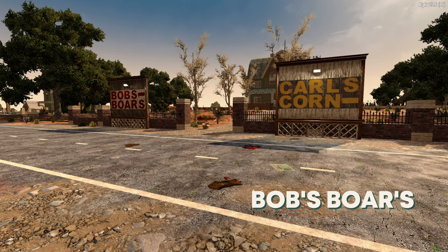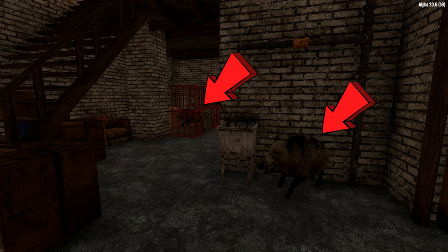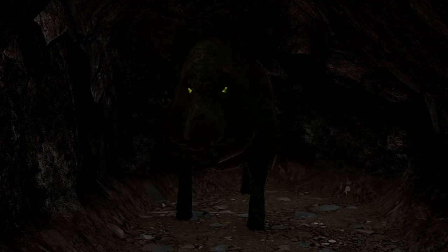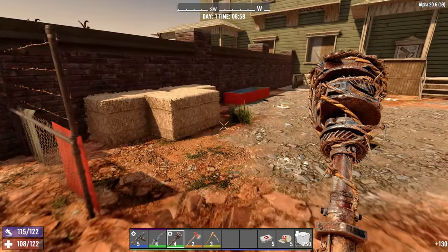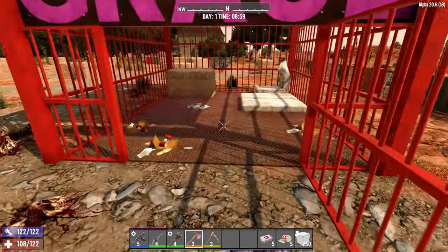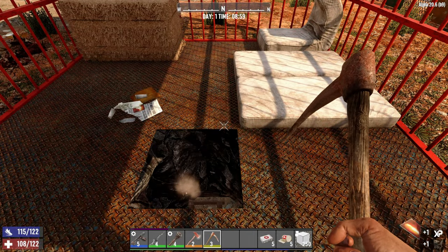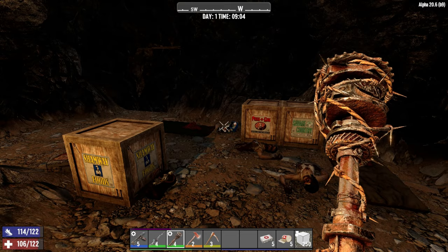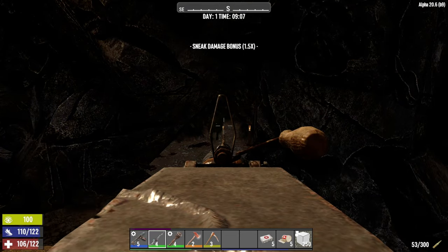The very first one on the list is Bob's Boars. This is a fabulous place if you want to get loads of meat because the whole place is stuffed to the gills with pigs. There's also a homicidal one in the basement called Grace. The way to easy loot is to go around the back, find Grace's cage, and use a stone axe or pickaxe to break out the floor. Climb down and there's all the loot — and if you need more meat, take out Grace.